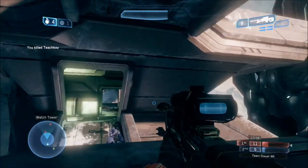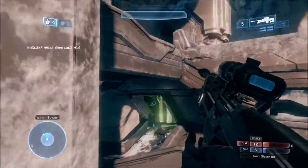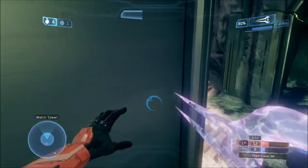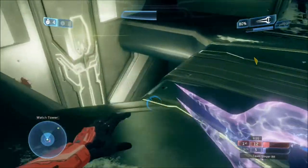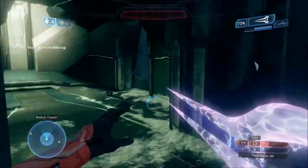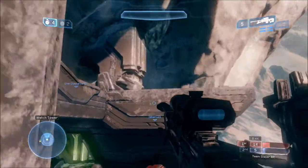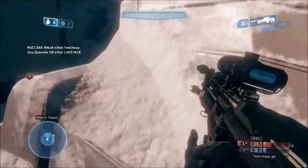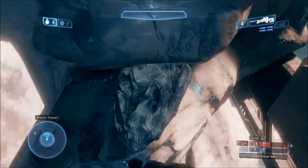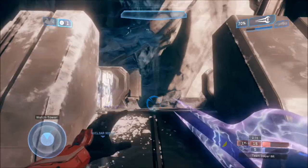The jump ups on Lockdown are very, very helpful. There's one from bottom mid to top mid, one from bottom mid to Snipe 1 to Snipe 2, and one from BR2 to BR3. There are also drop downs — from Snipe 2 to Snipe 1 and from BR2 to BR1. You want to be able to move around the map extremely quickly for maximum potential. As you can see we're absolutely dominating — we've got two men at BR2, one man at Snipe 2 and one at Snipe 3. Those are the positions you want.